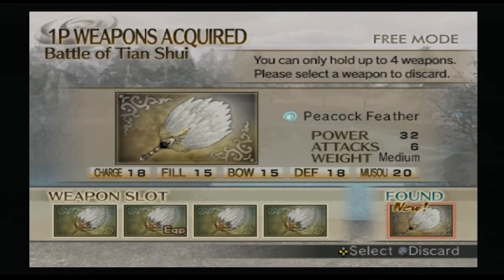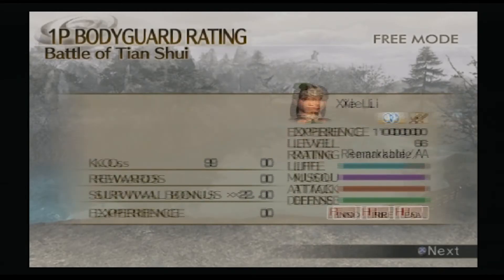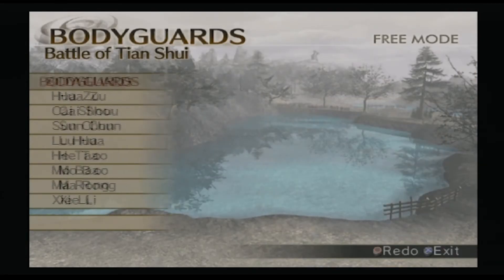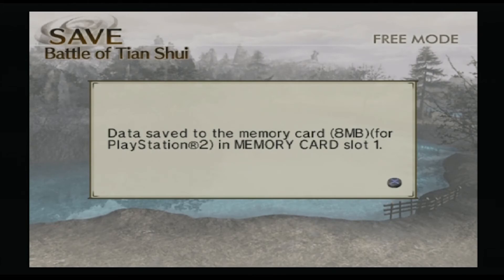Peacock Feather: 32 power, 6 attacks, 18 to charge attacks, 15 to Musou field, 15 to bow, 18 to defense, 20 to Musou. Like it! Easy peasy. Alright guys, go ahead and like, subscribe, show your friends if you want to see more Dynasty Warriors 5, and I'll see you guys in the next video. Later!